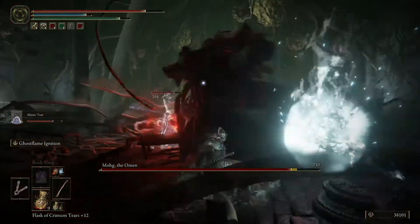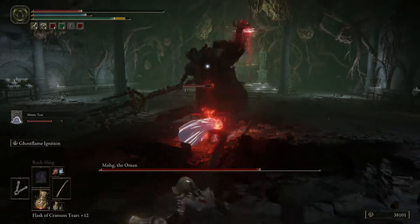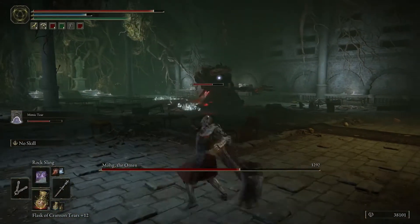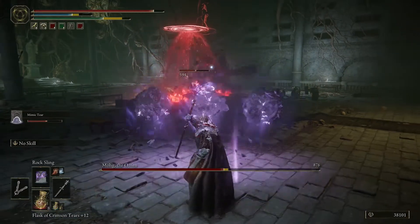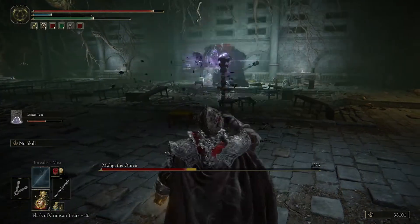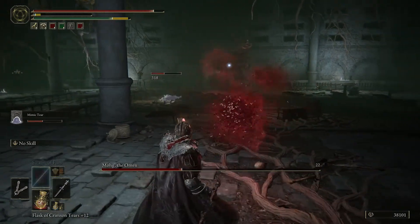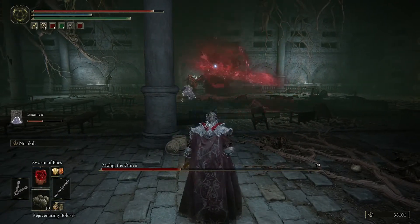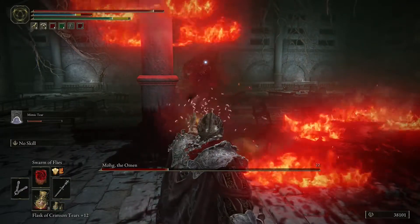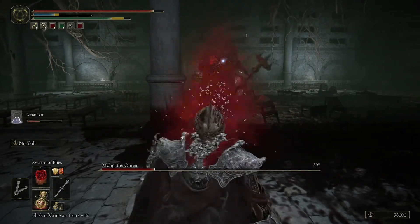Then it dawns on me — his name is Mohg the Omen. If he's related to Mohg, then probably the same stuff I applied when I defeated Mohg would work here. Would the Mohg shackle work here? I don't know — maybe. And the Wondrous Physick. I happen to have rock slings on me, and I'm thinking, okay, let's go try this because I haven't really tried this before. Can't hurt, right? And it seems to actually work really well. I tried the flies too — I literally just throw everything I have at him, and it seems to work. He seems to react to it. He does this blood shower that the other Mohg did, so if you've already beaten the other Mohg you could probably apply the exact same strategy here.